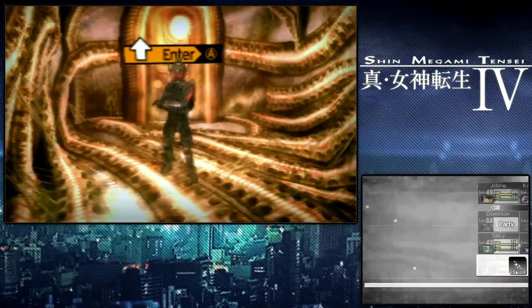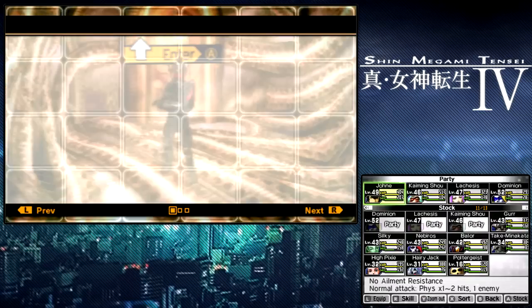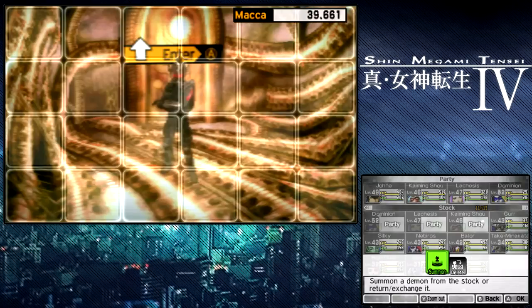I decided to grind off screen because my demons were not really strong enough to take on this next challenge. I did so much stuff off screen it's actually going to be very difficult to summarize. Basically I increased our stock — we can now hold 13 demons. Let's check out our party real quick. I combined two demons to make a Gur.